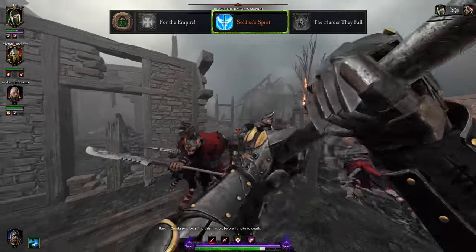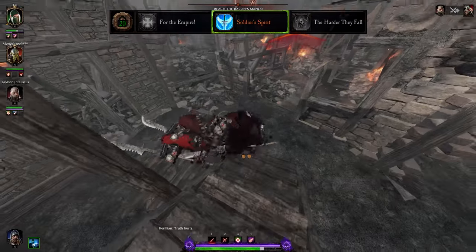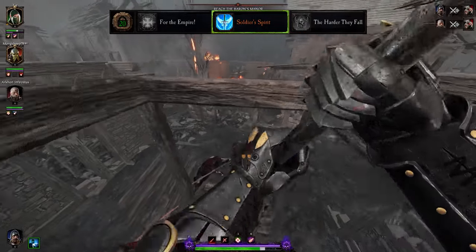At level 20 we're picking Soldier Spirit. This is the biggest survivability increase you could possibly hope for, and the other two options are frankly terrible in comparison.